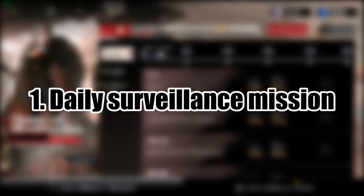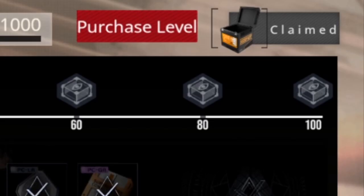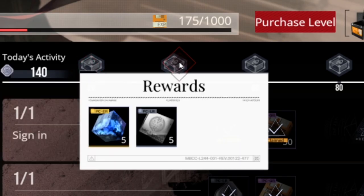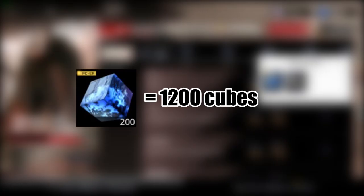The first way is by completing the daily surveillance mission. Just do the missions available there, reach 100 points, and you'll get 40 cubes easily. Doing this every day will give you 1,300 cubes in a month. So do it.